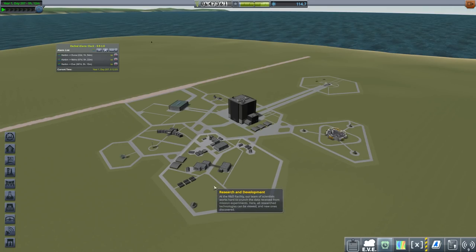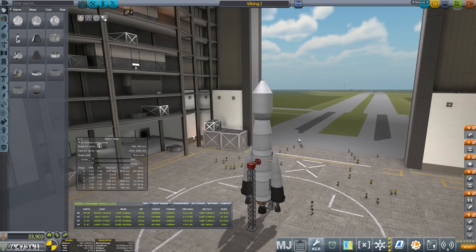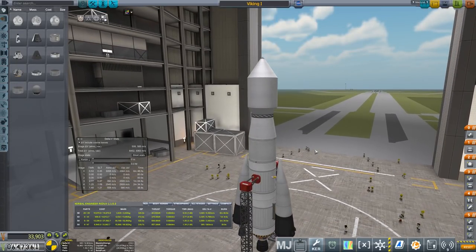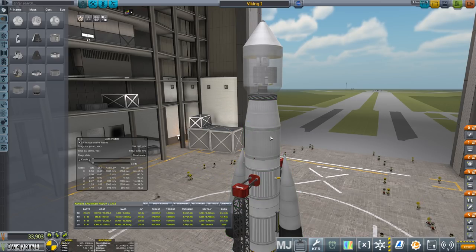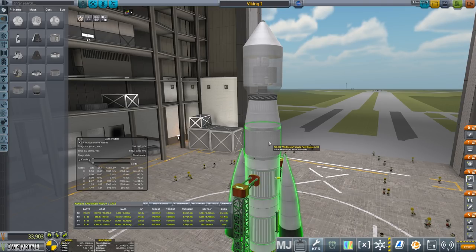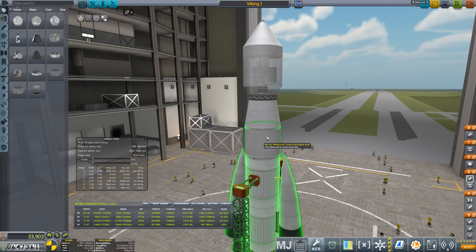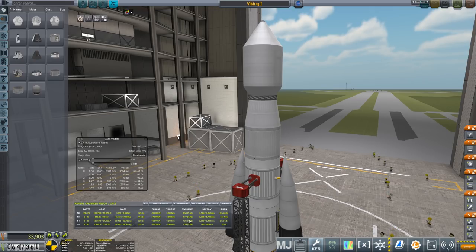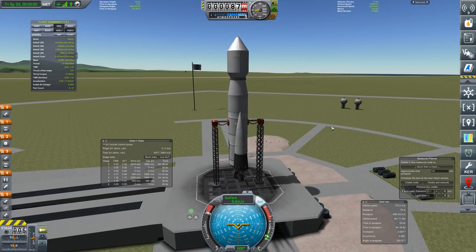We can't afford any more research and development right now, so let's just check. There was nothing to research. I've made one quick change to deal with the delta-V situation: I had an extra section between the Wolfhound and the fuel tank adapter, but without it full, the main issue is stage four — we had 1.25 TWR. With that extra section in, it was under one, so it would slow to a halt once the boosters burned out. So we're flying with one less fuel tank stage.